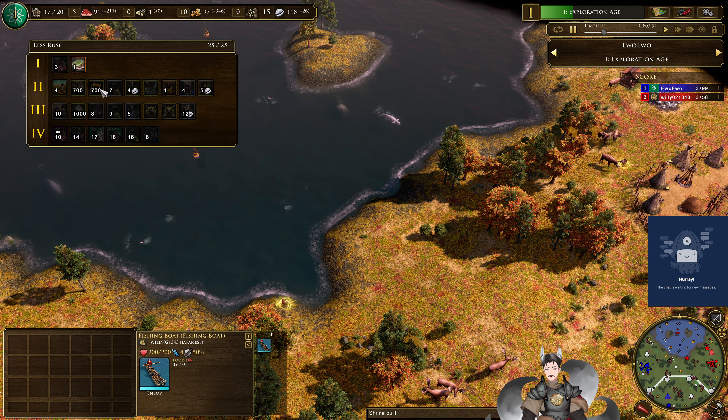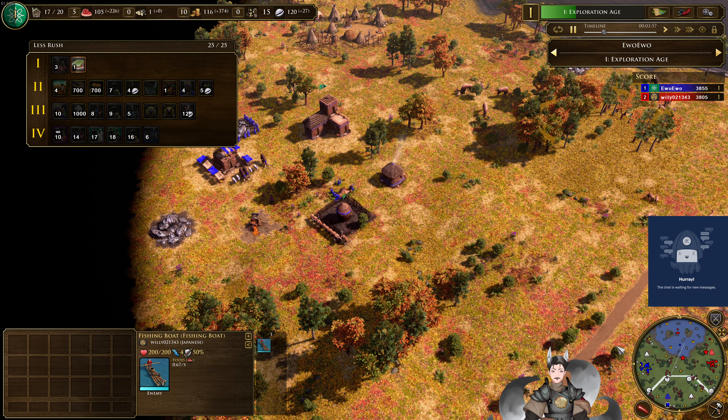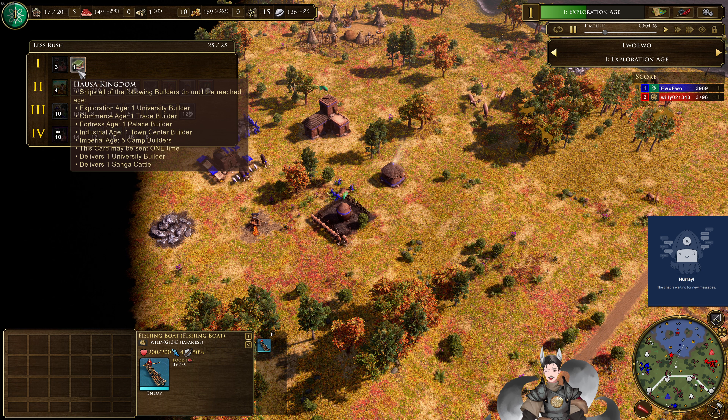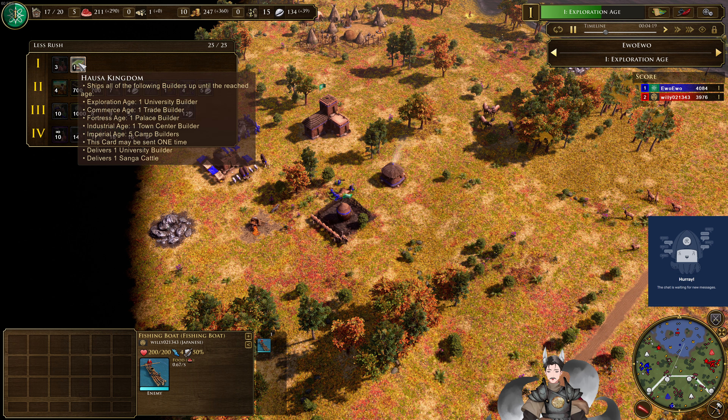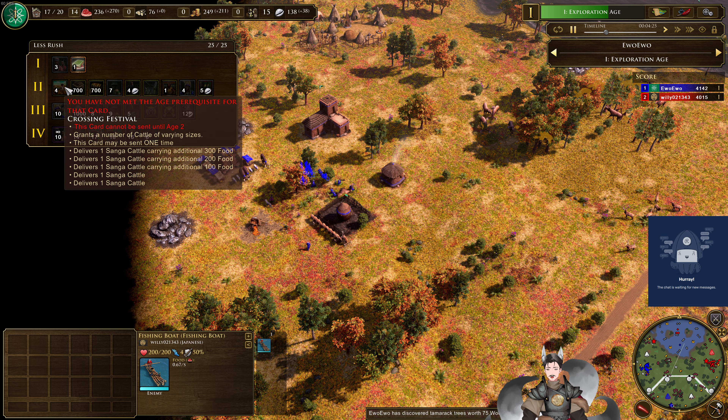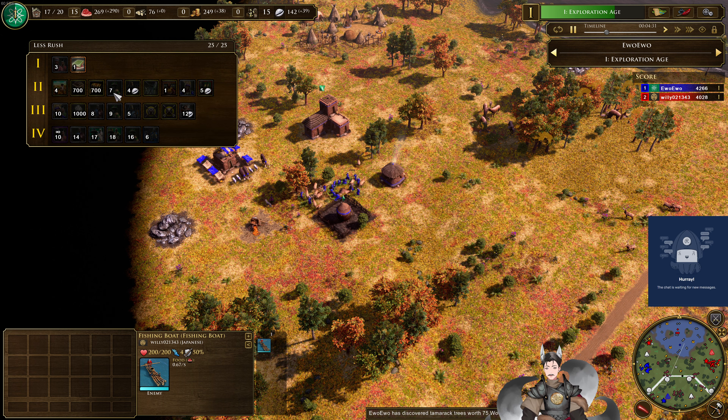His opponent has also laid out his deck. So as both players are heading to the next age, let's take a look at their cards. Hosua already deployed the villagers and does have the Hosua Kingdom, which ships all the following builders up until the reached age. He's not going for the university, which could get a trade builder in the next age. He also has access to grant a number of cattle of various size — various fattening resource drops.